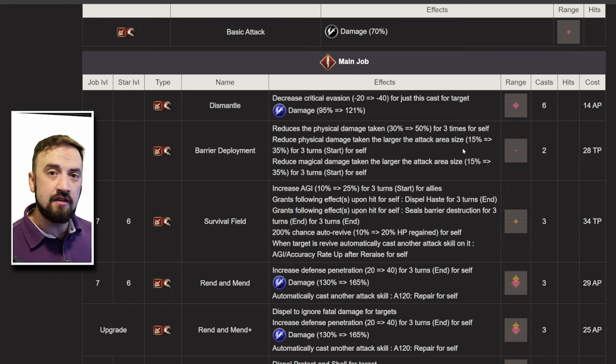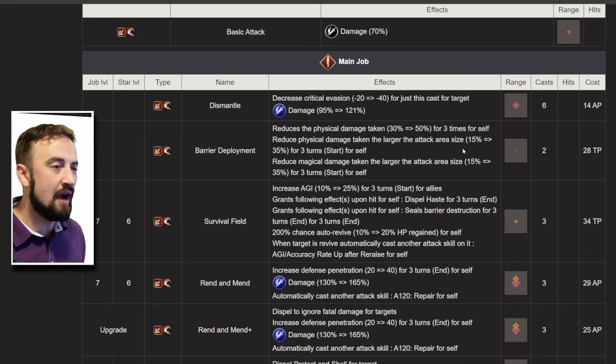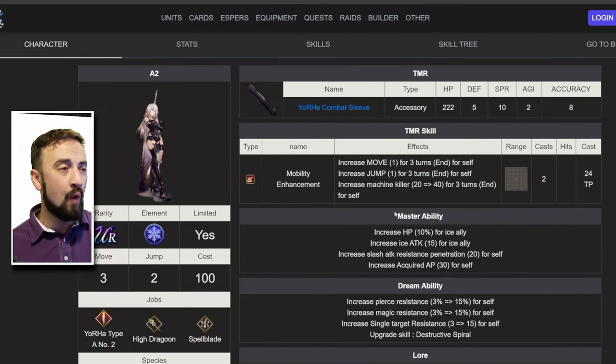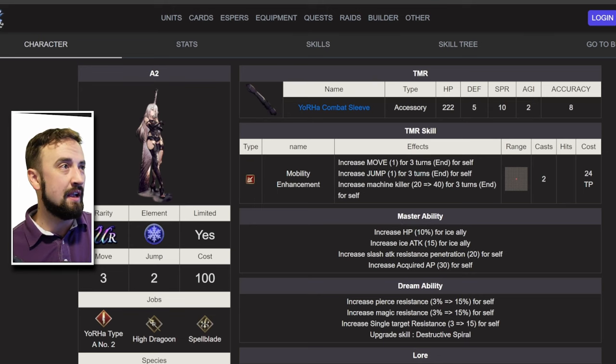A2 is good against everybody, but particularly good against physical — just like how Joom is going to be particularly good against everybody, but maybe even more particularly good against magic. So you're kind of covering each other's weaknesses, and both of these units should do a ton of damage. A2, besides being in the same weapon type, is the premium unit you're going to look to run Joom with.